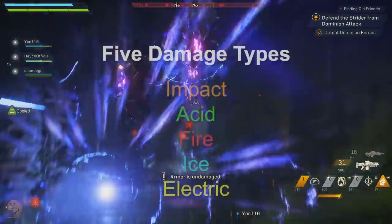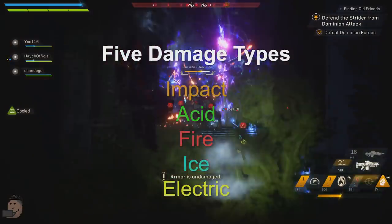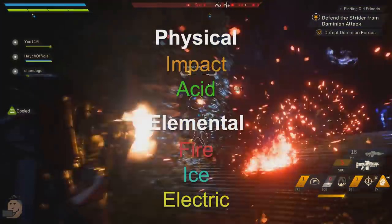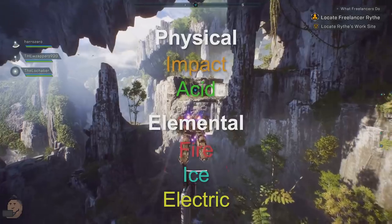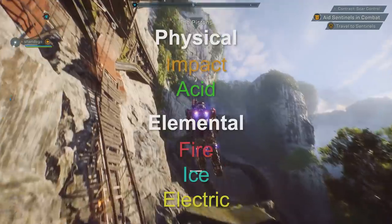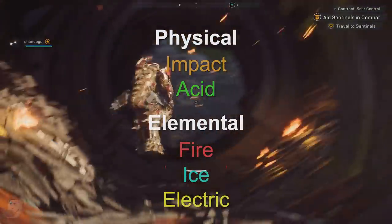There are five damage types: impact, acid, fire, ice, and electric. They sit in one of two categories — physical and elemental. Fire, ice, and electric are elemental, whereas impact and acid are physical. It's surprising to know that acid is a physical damage type, so those stacking physical damage gear will benefit from acid attacks, and inversely, those stacking elemental damage gear will not get an increase to acid damage.